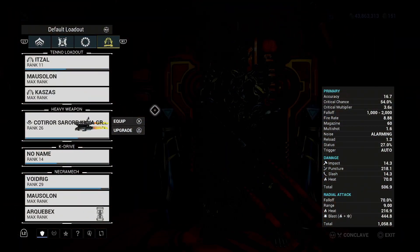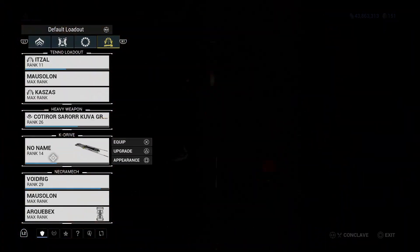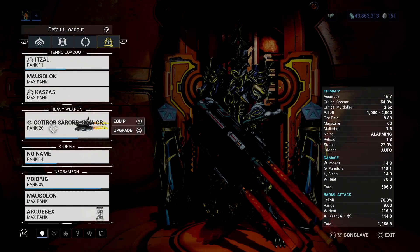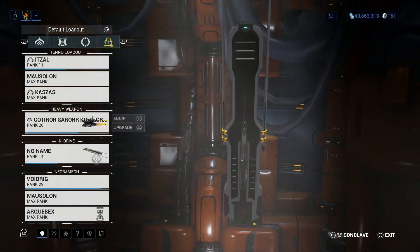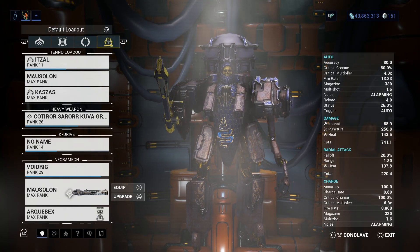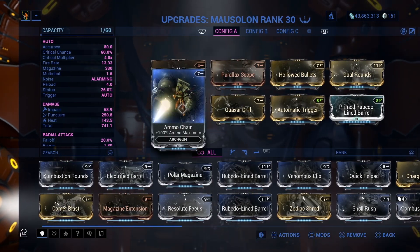Now, this here — in case you're wondering why this is here — this is my heavy weapon, which can be totally different from the Void Rig's actual weapon. I have this as my Void Rig weapon because it is an awesome weapon.